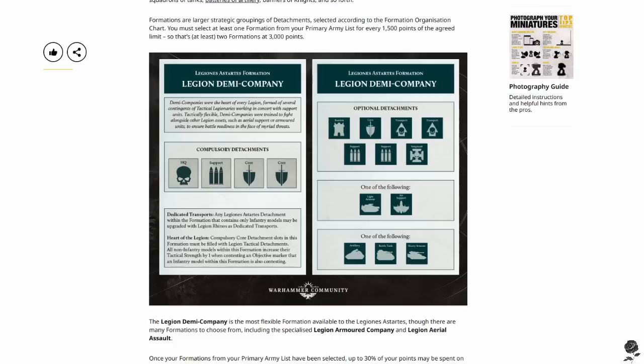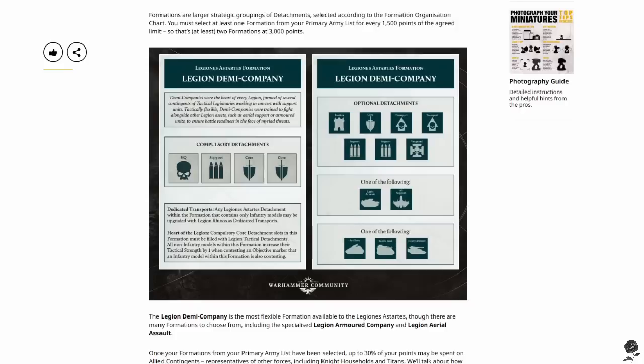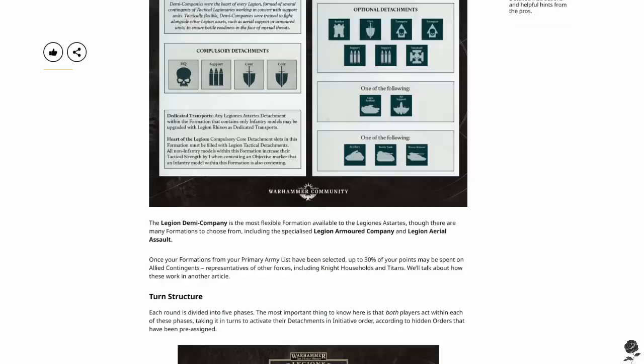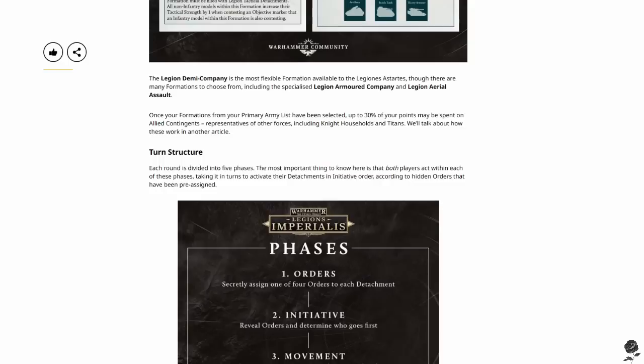Other optional detachments: Vanguard, which seems to have the elite symbol, then one of the following — light armor or air support. So either you'll have some Predators or some air assets, but not both in this formation. Then one of the following — artillery, a battle tank, or heavy armor. Once again, quite limited. So this formation is all about your infantry with a few little bits and pieces to support it. That's great to see.